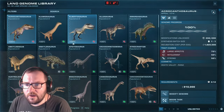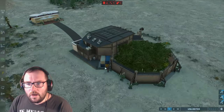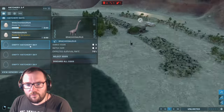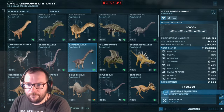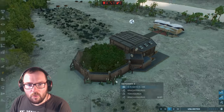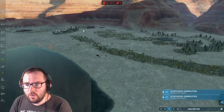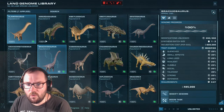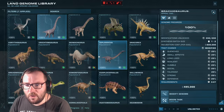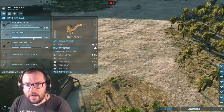We're going to filter this to herbivores and bring Ankylodocus over. There we go, every single one of them thrown in. Let's get 2 more Brachiosaurs — I wanted to get 4 of those. We might get 1 more Dreadnodus to go with these guys. We'll only have 2 Ankylodocus though. Let's throw 1 more Dreadnodus in — I think that's everyone.